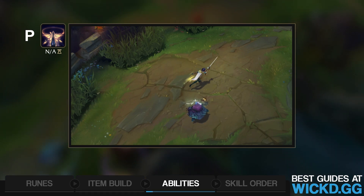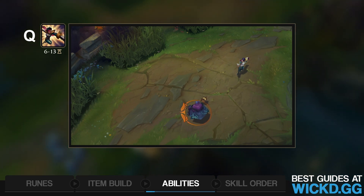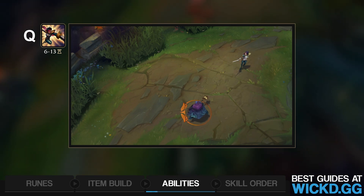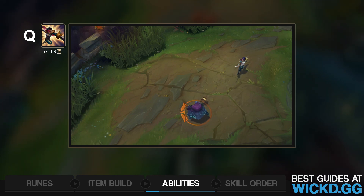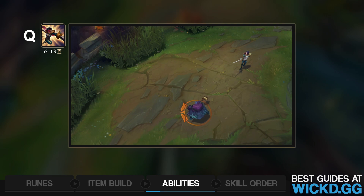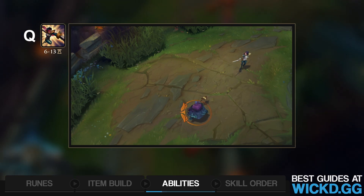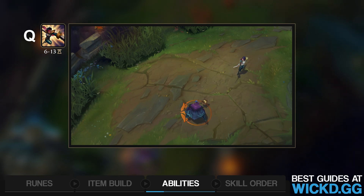Next up, we have Q — Lunge. The Q ability does a little bit of damage when you hit people. You dash forward and the cooldown gets reduced by 60% when you hit it, so it's very important you always hit your Qs — don't miss them. It also does a decent amount of damage and you can hit Vitals with it. Generally, the trade you want to do is Q, auto attack, then E, and then maybe W or back off. That's generally what you're going to do in trades.